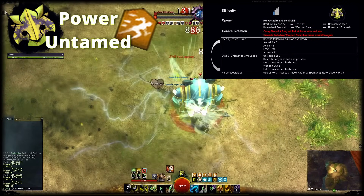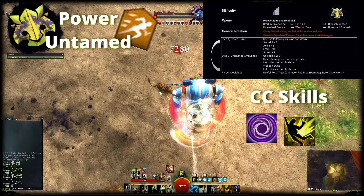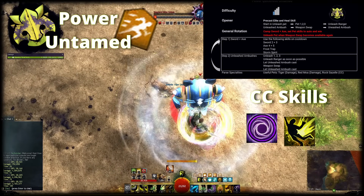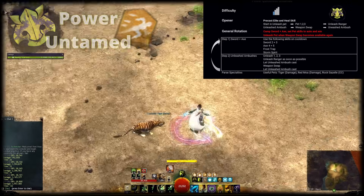For CC, you can use skill 4, Storm Spirit and slot a Hammer on the secondary bar. Then you can flip Hammer 3 and 5 to retain the CC variants of them. That's it for Ranger, let's move on to Engineer.